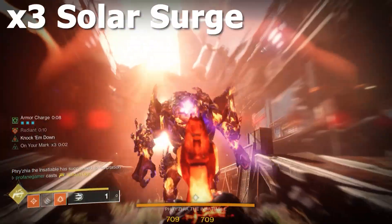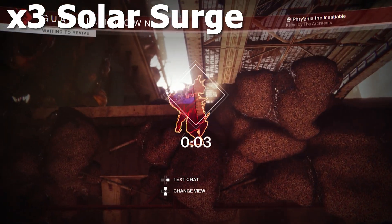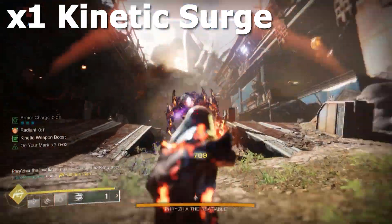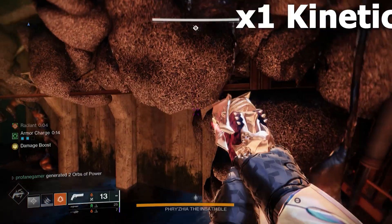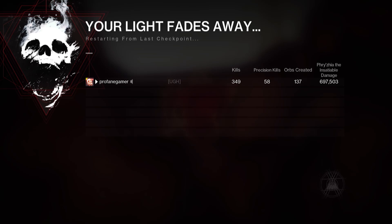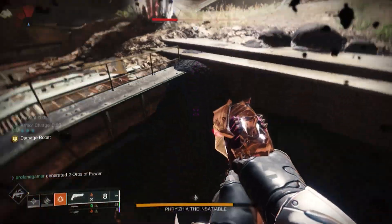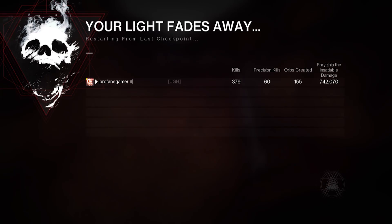To test this out, we went to Ferrazia in the Grasp of Avarice. By itself, Golden Gun hits Ferrazia for 617,000 points of damage — without a Well of Radiance, but including Solo Operative and Radiance, which were used in each test. Adding Solar Surge Mods showed absolutely no change. But with one Kinetic Surge Mod, damage went from 617,000 to 697,000. With two Kinetic Surge Mods, Golden Gun jumped to over 722,000 points of damage. However, adding a third Kinetic Surge Mod completely nullified the effects of all Surge Mods.